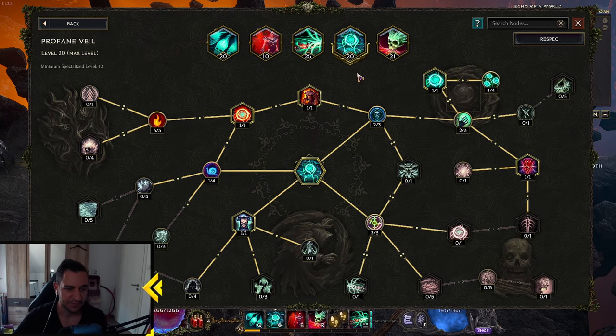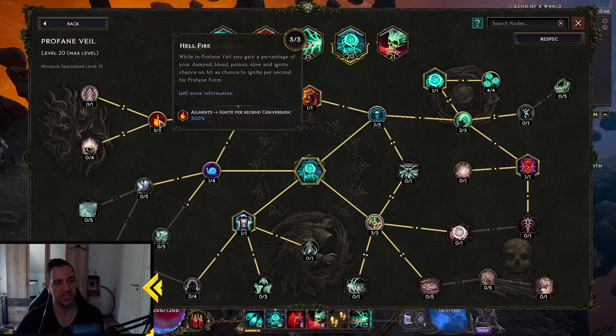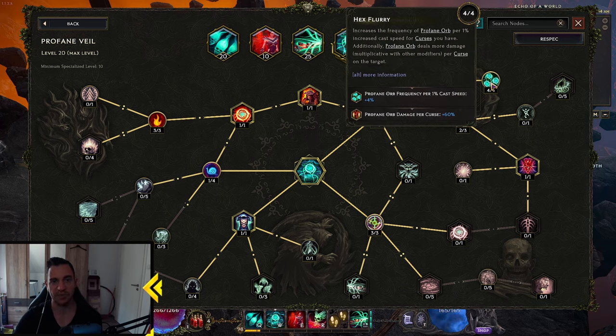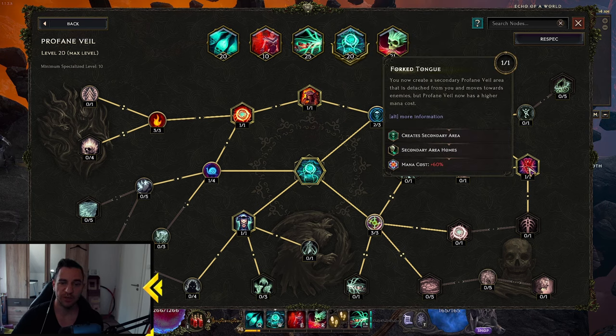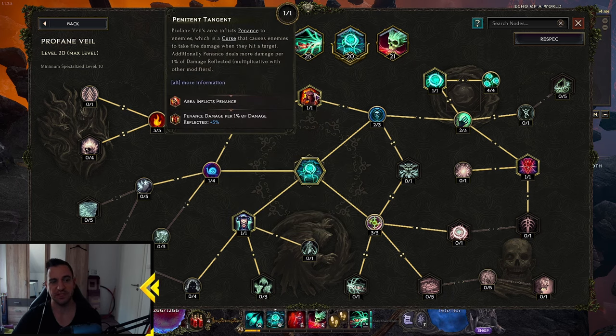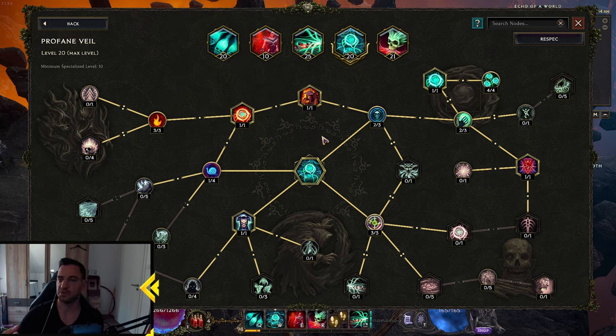And we have Profane Veil — classic. We go over here so all the ailments are changed to Ignite per second. If you have any sort of Damned, or even the Slow, it's turned to Ignite per second, which is what we want. It turns into Fire, also gives Ignite chance. And up here, the Profane Orbs are also turned into Fire — they do a lot of damage. We go with the Fog Tongue so you have two of them, and of course Duration. Profane Veil is mostly an evasive skill, it also puts the Penance Curse on them. So you can tell we really only have Fissure and the Hungering Souls for our main damage.